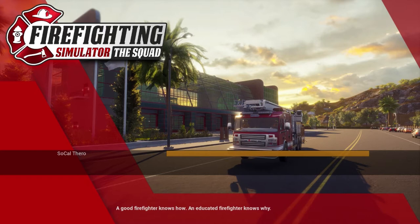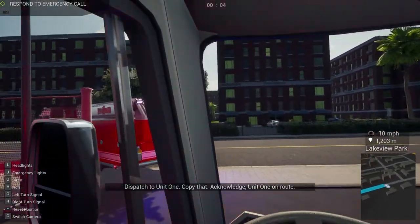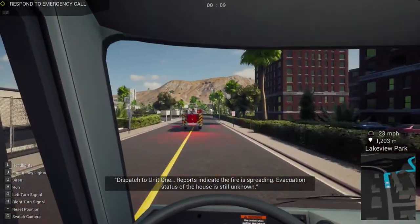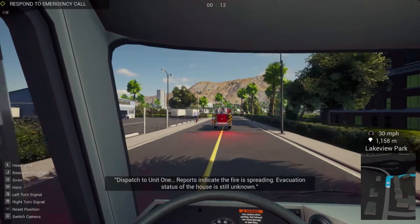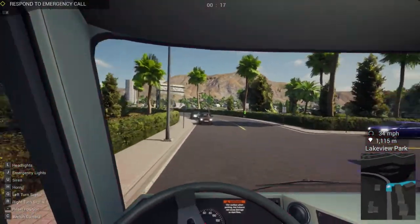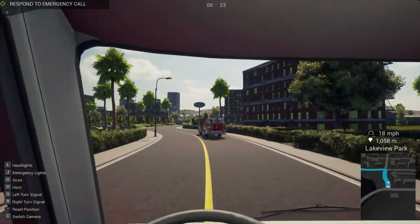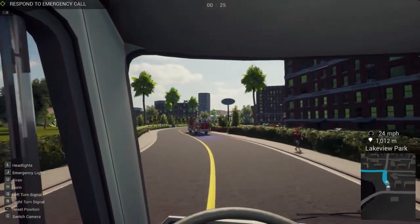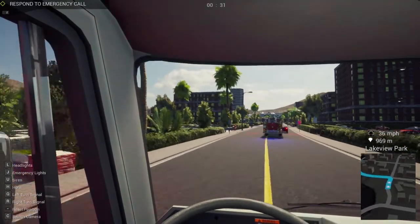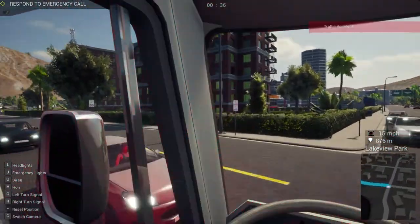It looks like it's a house fire from what I saw in the picture. Alright, so we do have a house fire and the fire is spreading. I'm almost going to hit that truck — didn't want to hit the truck. The fire is spreading and they don't know if there's anybody inside right now. We're just under a thousand meters out from this, so it's not too far away.